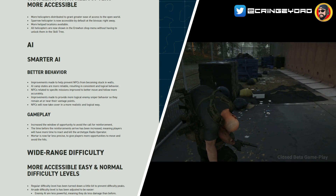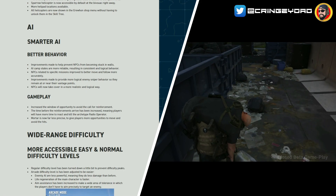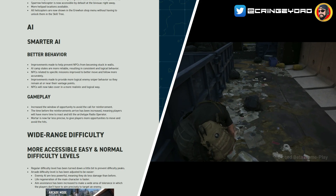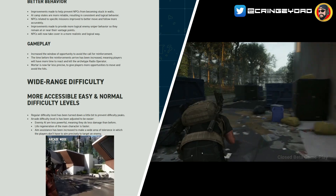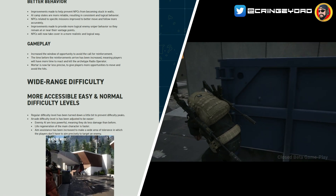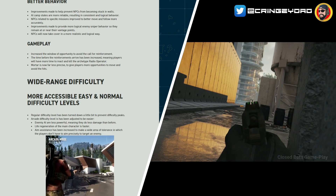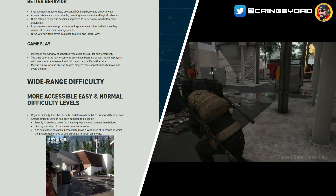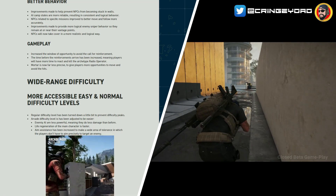Gameplay: increased window of opportunity to avoid the call for reinforcements. The time before reinforcements arrive has been increased, meaning players will have more time to react and kill the archetype radio operator. Mortar is now far less precise to give players more opportunities to move and avoid the hits — because sometimes being sniped by mortars is a little bit frustrating. How are they that accurate with it? But it's something they've taken on board, which is good.